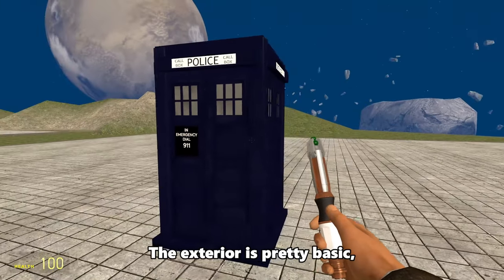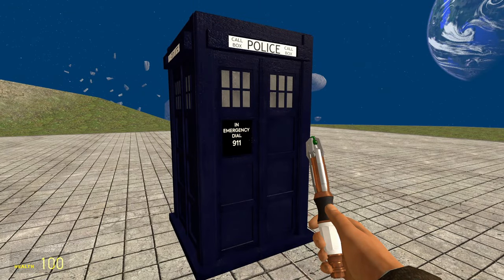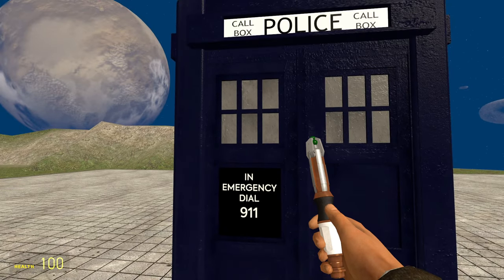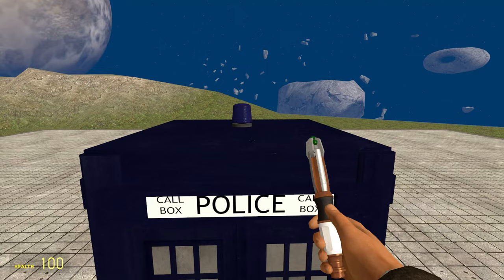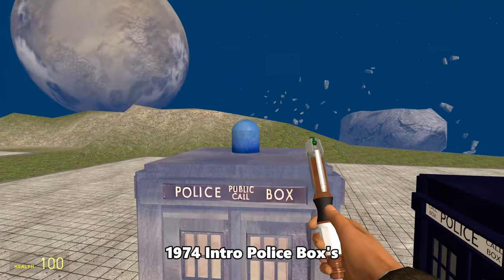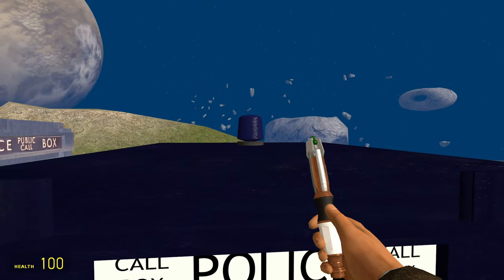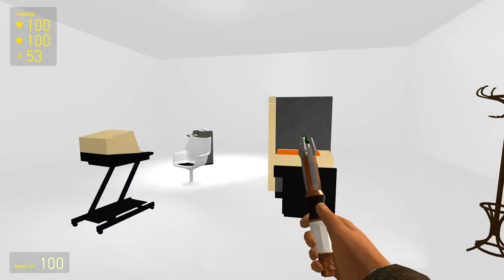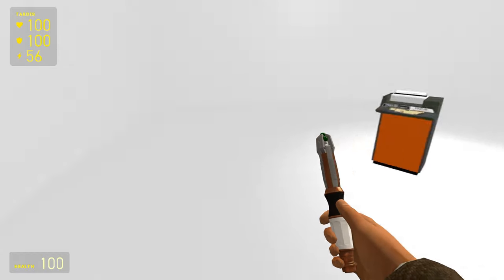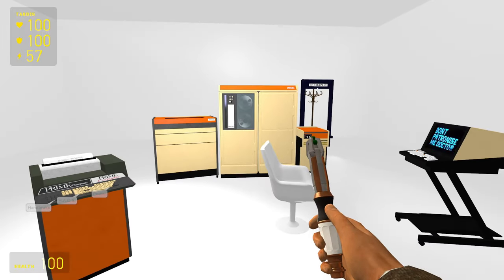Anyway, back to the TARDIS. The exterior is pretty basic - it's basically an oversimplified version of the fourth Doctor's TARDIS. It looks really weird seeing 'Cool 911' on a British police box, or cool box I guess. The light on the box is also very strange - it's essentially a smaller version of the 1974 intro police boxes. And to be honest, this interior is actually a really good replica of the one seen in the ads. It's very unique, in a sort of void-like area with just a bunch of Prime computers in it, which does look quite good.